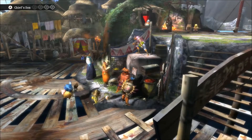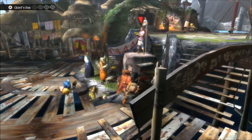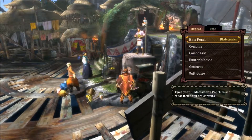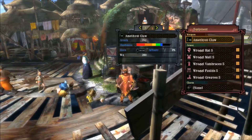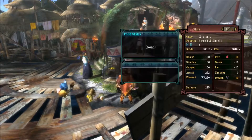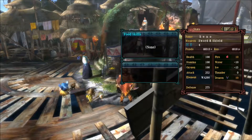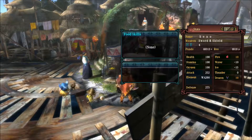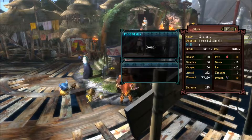You will notice — eagle-eyed viewers would have noticed — that my weapon is now purple. It has been upgraded to a high rank weapon. Yes, I did say high rank. I am now actually HR 4. When we started off this game we were HR Jack Diddly McSquat, ended up going to HR 1 just by talking to the entry level dude at the actual port itself.